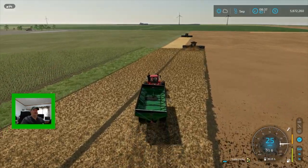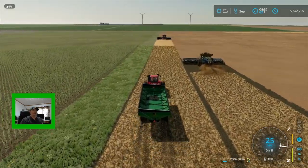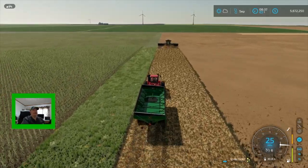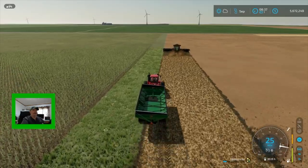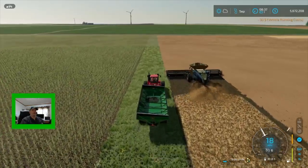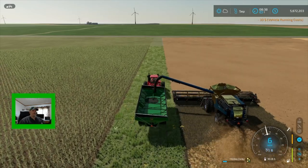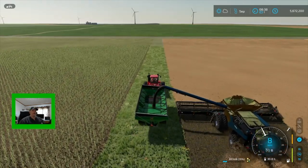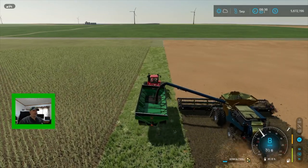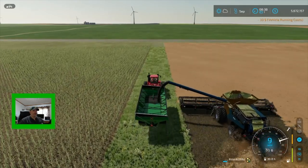We're going to go up and get number one emptied out before he gets to the end, because they are going to start their up-and-down rows. Now with them skipping a row, until they get to the far side of the field, number one's pipe will always be opening out into the crop. Once they reach the other side and start back picking up the rows they've skipped, his pipe will always open out where we can get to him.